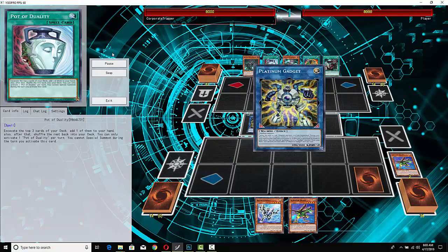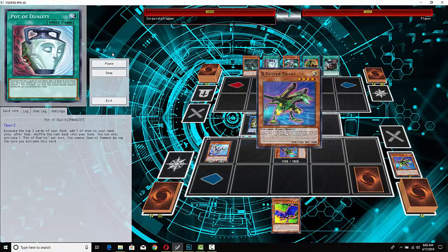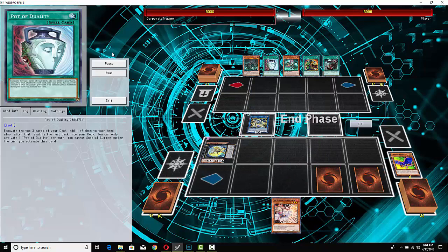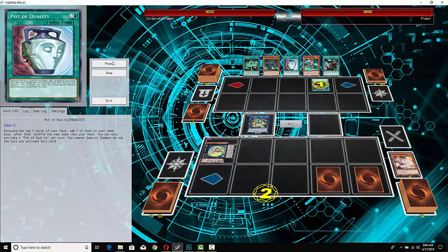He's gonna go with Gold Gadget into B, then goes for Platinum Gadget — interesting. He summons Silver Gadget from hand, activates the effect, and then goes for Bujin Sukiyumi. The fact that he drew Ash Blossom was excellent because if nothing else that should counter the Pot of Extravagance, which you'd imagine the Scepters player would be activating first since that's the only time you can use it.